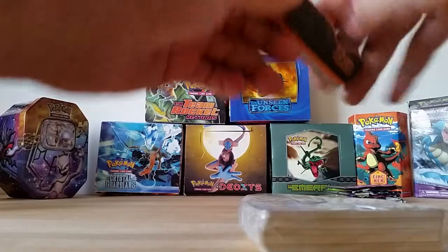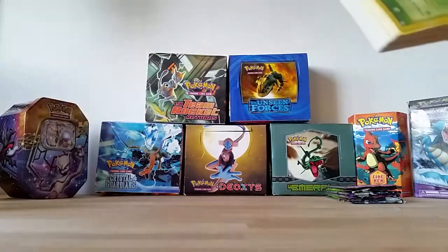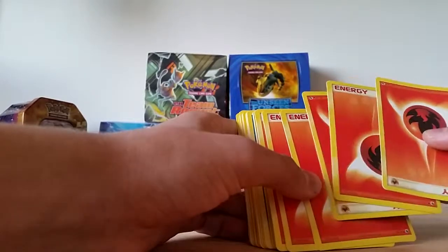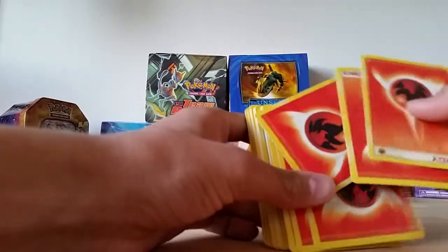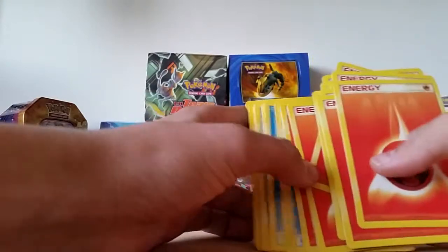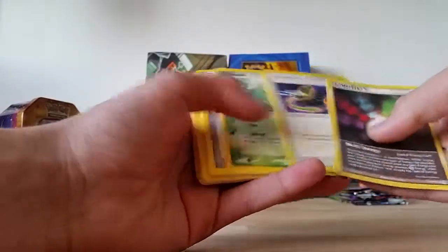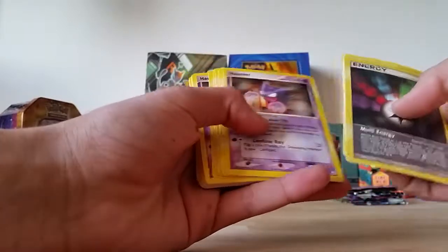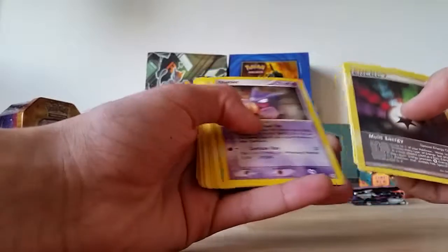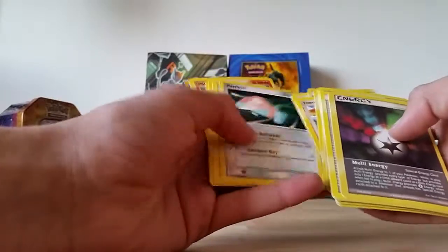Let's open it — still need the knife, I don't know why, I'm just pulling it back. And this is the theme deck. First card is Nidoran. Some of the cards are turned backwards, I don't know why. These are the energies — Multi Energy, Switch, Bulbasaur, Haunter, Spook, Pokemon Equalizer, Spheal, Haunter — and those were the cards from this booster pack.